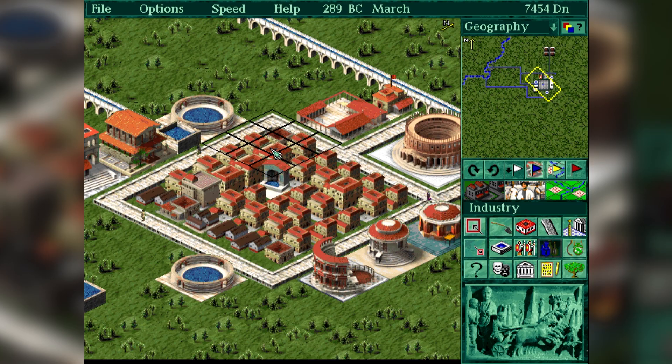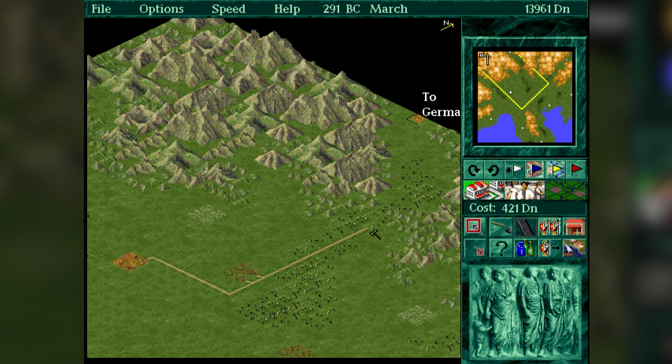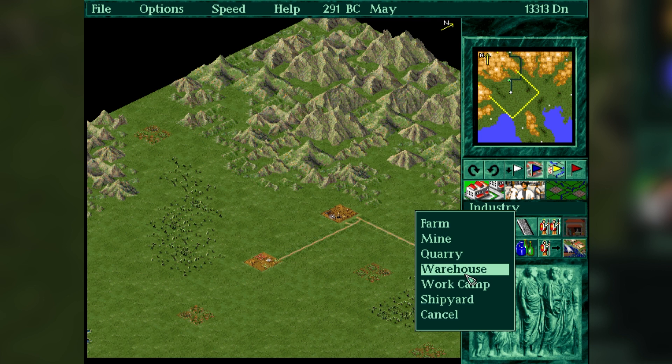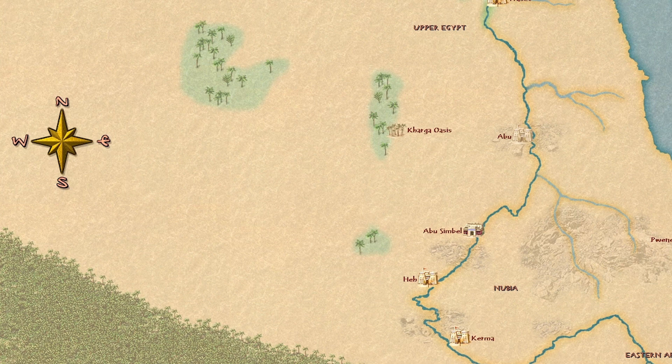The last thing worth mentioning is the province view — very much like the nation-empire views in Pharaoh or Caesar 3, except with more interactivity, as you can and must build industries there, connect your capital to minor towns to expand trade with them, build forts, and deploy your cohorts to defend against outside invasions and pacify local settlements not yet romanized. This provincial view concept has a lot of potential and was unfortunately scrapped in the series until a tinge of it returned in Emperor and Children of the Nile.